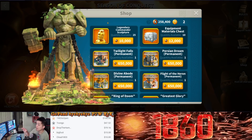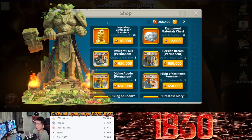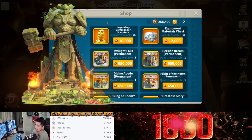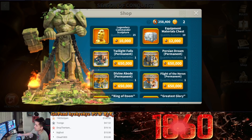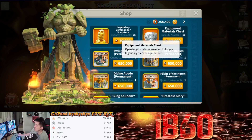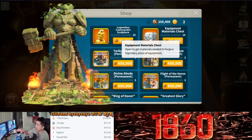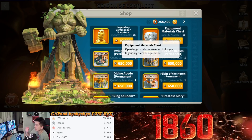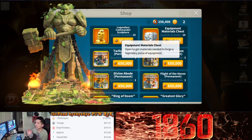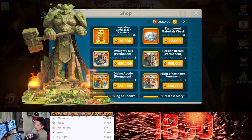For someone like myself who is VIP 15, I'm getting 3 sculptures every day. So if I spend 30,000 season coins, I can buy 3 legendary commander sculptures — which is equivalent to just 1 day's worth of waiting. That's only 1 day of waiting for 30,000 season coins. But with the same 30,000 coins, I can buy 2.5 legendary equipment material chests.